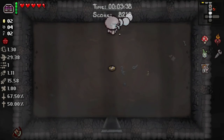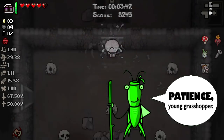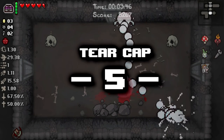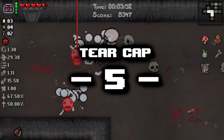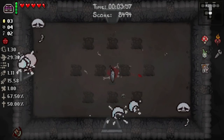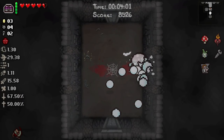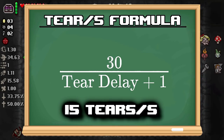The game caps the tier delay at 5. This is why you can take 800 tier up pills and you'll still always end up with a 5 for your tiers in your missing HUD. Tier delay downs are what allow you to go below that 5. The fastest rate of fire you can get in Afterbirth Plus is 1. Using another formula — 30 over your tier delay plus 1 — you can calculate the number of tiers per second a character fires. The maximum number of tiers per second is 15 tiers per second. Or is it?